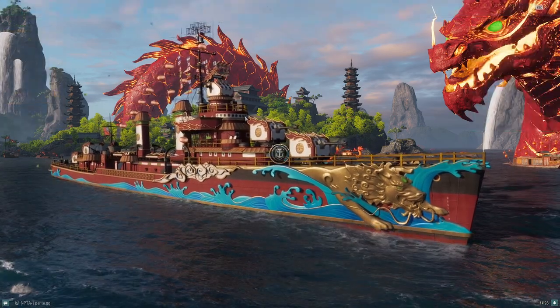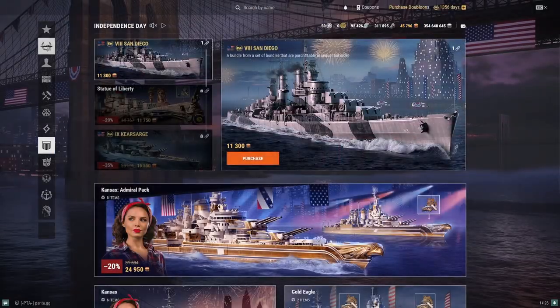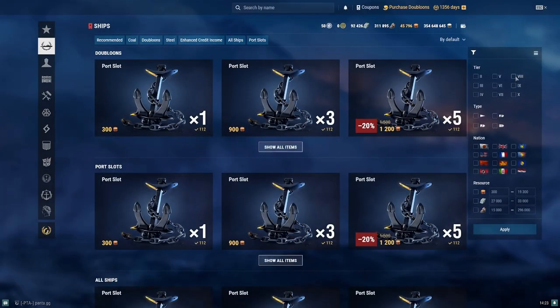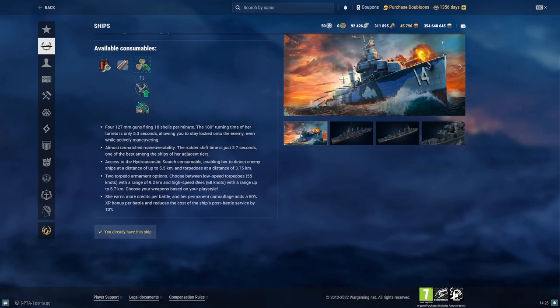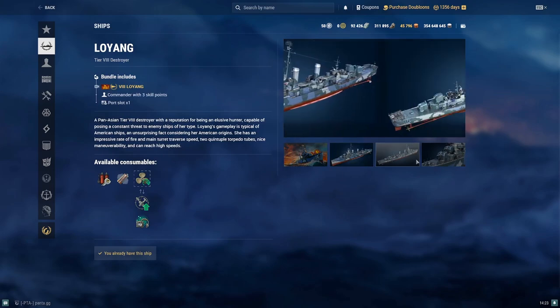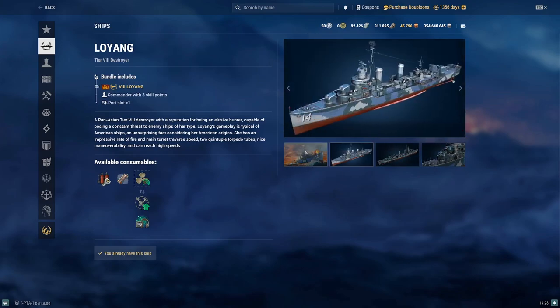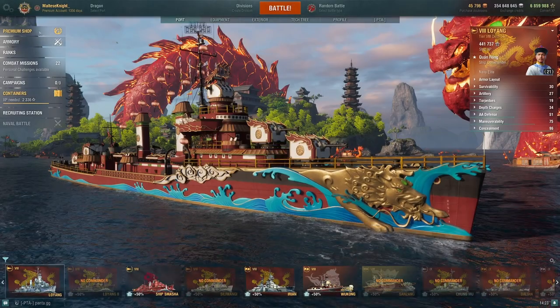In terms of the price of the ship, let's take a look in the armory. We have three available Tier 8 Pan-Asian destroyers: Fen-Yang at 10,300 — really bad ship. Siling Wang is actually not too bad at 10.3k. And Lo Yang is only 8,300 doubloons, making it the cheapest Pan-Asian destroyer to get at Tier 8. Pricing alone, it's not too bad of an investment to be honest.